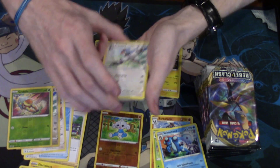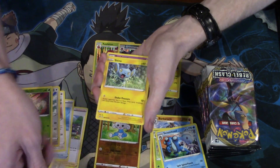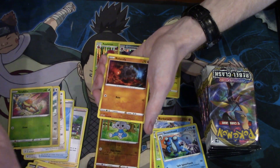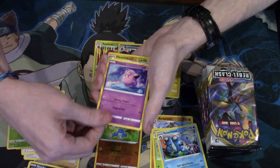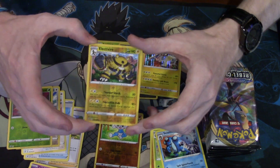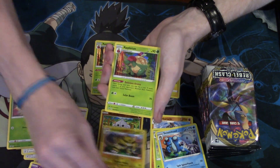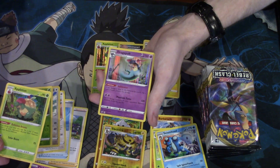Three to front. Tranquil, Medicham, Morgram, Shinx, Sandgast, Roly Coly, Stunky, Clefairy, Reverse Foil Electivire — that's awesome looking. That's sweet. A Foil Applin and a Foil Baby Bolt.